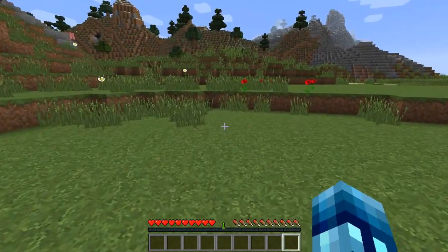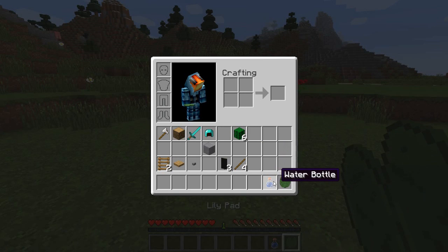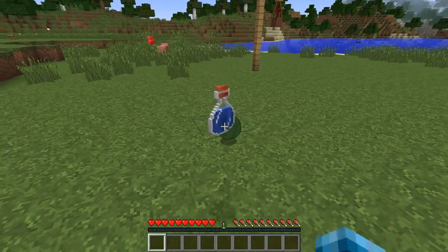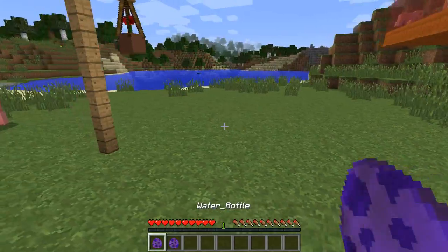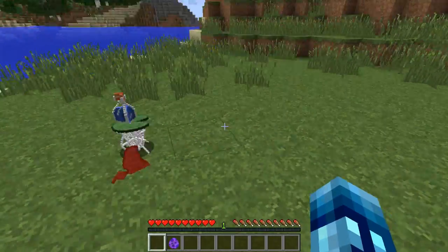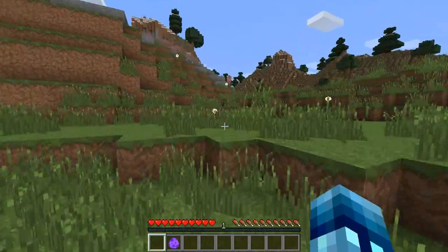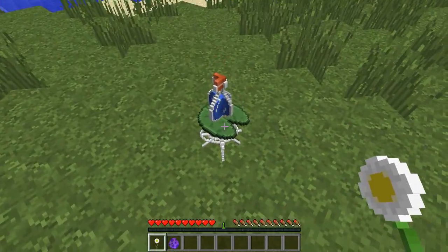Up next is the fancy water bottle — it's a vase for plants, pretty much. To craft that, we're going to throw down a water bottle and a lily pad. When you pick them up, you will get a water bottle egg and a remove water bottle egg. Basically, you just spawn it in on a block by right-clicking anywhere on the ground, and it's like a vase. We can put more plants in there, so let's go get another flower.